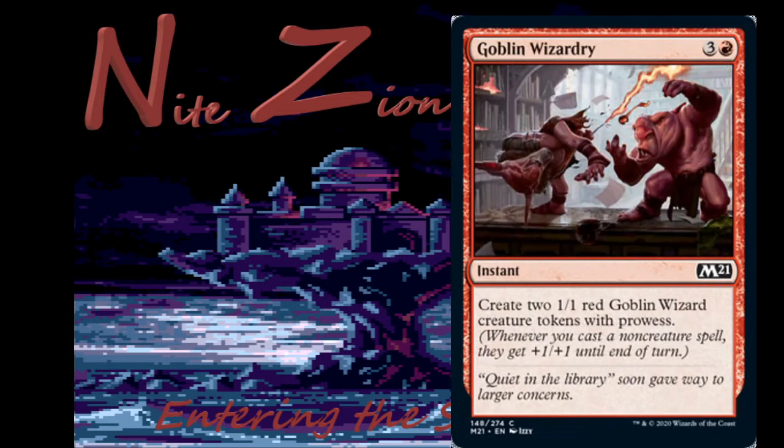Goblin Wizardry — three colorless and a red, common instant. Creates two one-one red Goblin Wizard tokens with prowess. I don't know what a Goblin Wizard is, but that sounds like shenanigans. I don't think it's very good in limited or constructed — four mana for two power. If you really need another instant or sorcery payoff I guess it's fine, but it's not really my style.